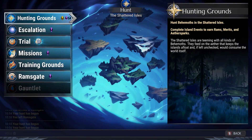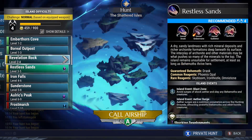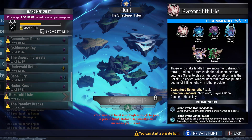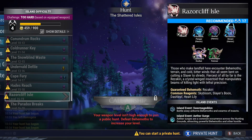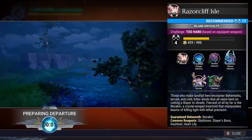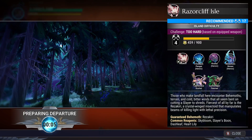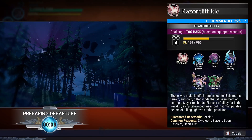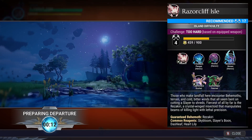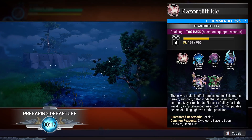Next we'll be going to Razor Cliff Isle — I wrote these down for myself because that's how good my brain is. Going to have to launch a private hunt here. Yes, it's much too challenging, we'll die quick. This is for the Prismatic helm — Prismatic something or other.